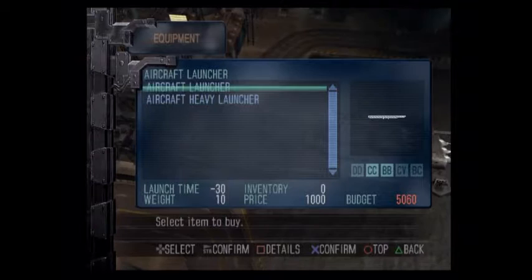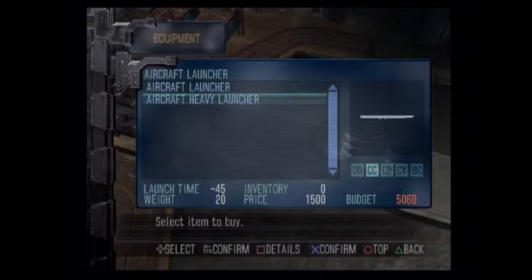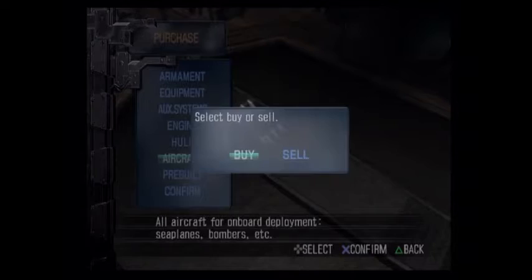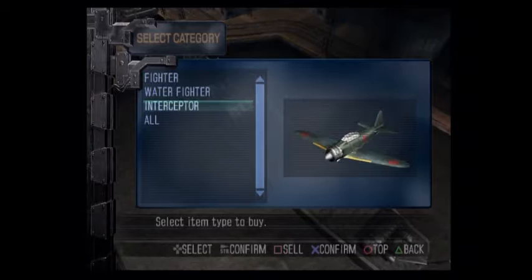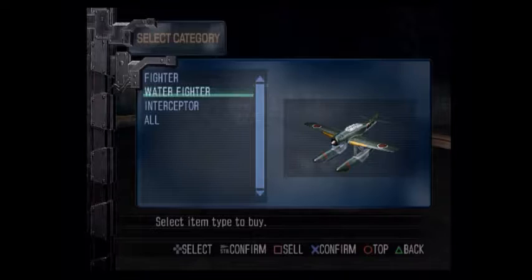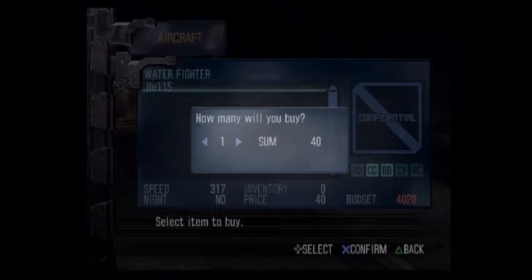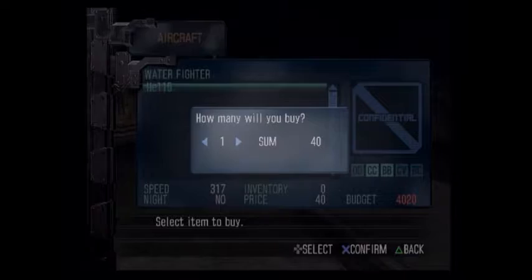For the aircraft launcher, we want the heavy launcher — it just makes them take off faster — but I don't need that and it's 500 more, so I'll take the standard one. Aircraft are cheap, just like machine guns. For cruisers and battleships you need water-based planes — there are water interceptors, water scouts, water bombers, and water fighters. I only have water fighters right now, but I'll get the others in time.